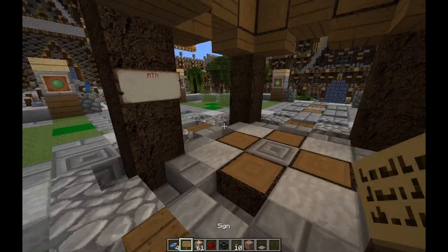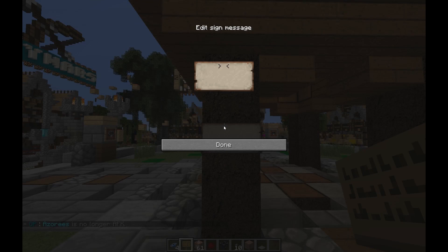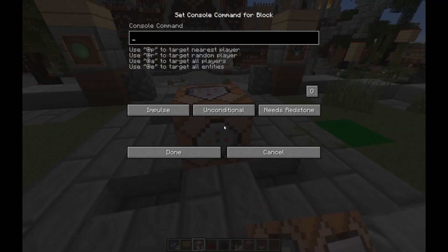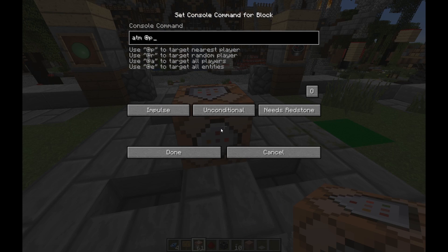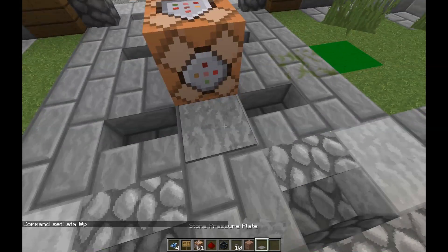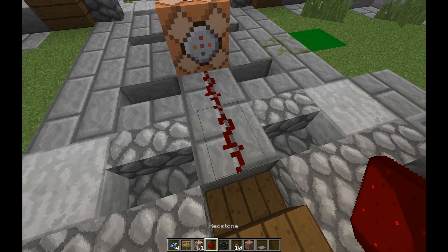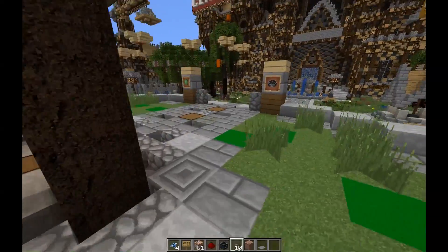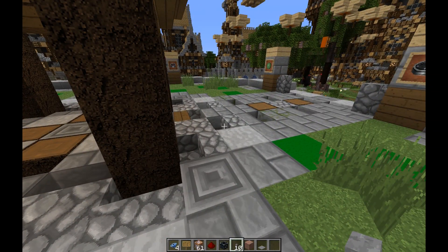It's dead simple to use. All you need to do is place a sign with open bracket ATM close bracket — that's all you need on the first line. On the other lines you can put anything you wish, and they do support Minecraft colour codes as you can see. The other feature that has been added is that you can now use command blocks — just put ATM @p in the command block, and you can trigger it any way you wish, even with redstone, which I think is a brilliant feature.